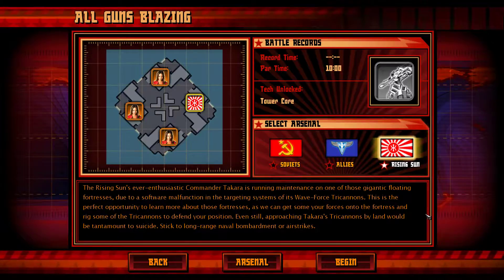This is the perfect opportunity to learn more about those fortresses — we can get some of our forces onto the fortress and rig some of the tri-cannons to defend our position. Even still, approaching Takara's tri-cannons by land would be tantamount to suicide. Stick to long-range naval bombardments or airstrikes.